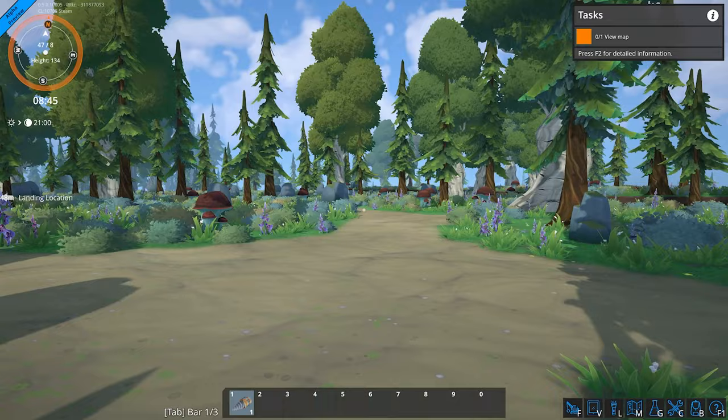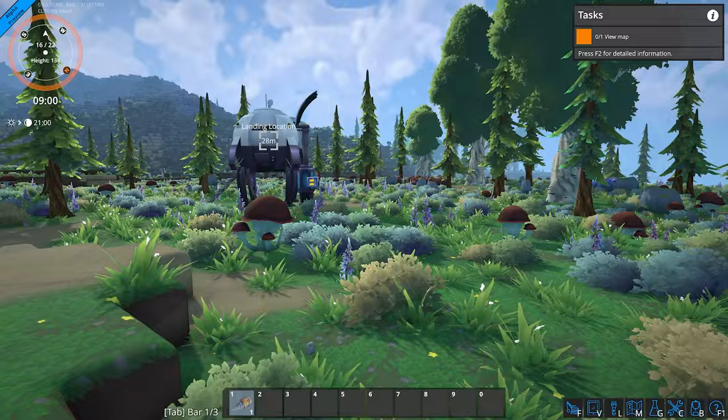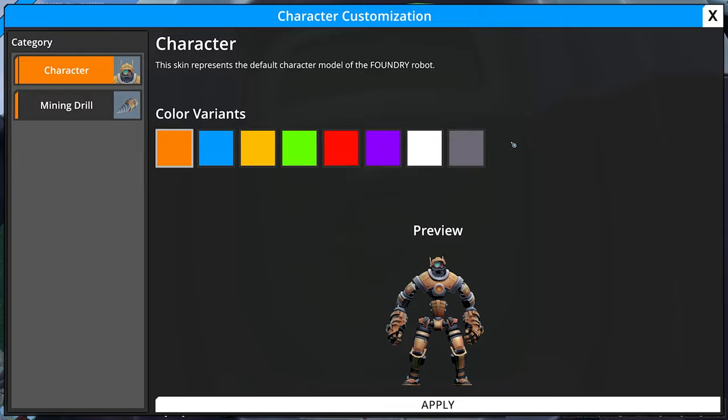From what I can tell, there's no signs of life. What am I? Am I a robot? I'm assuming I'm a robot — yep, look at me, I'm a robot. So this skin represents the default character model for Foundry.